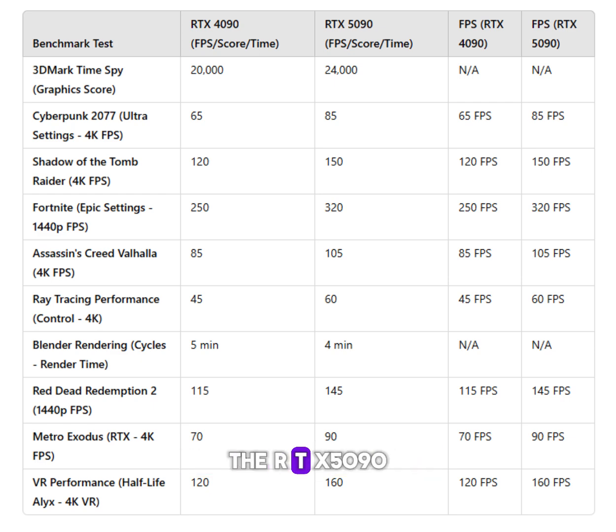Red Dead Redemption 2: the DRT-X5090 improves FPS by 30 at 1440p, providing better performance in open world games.